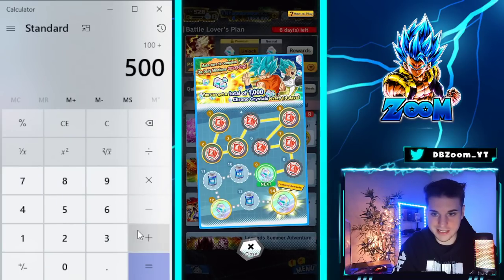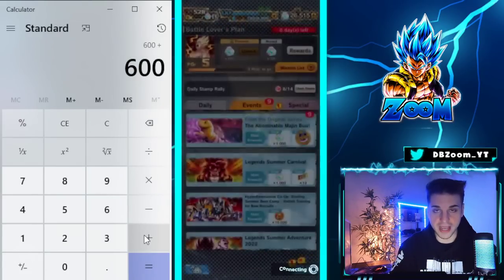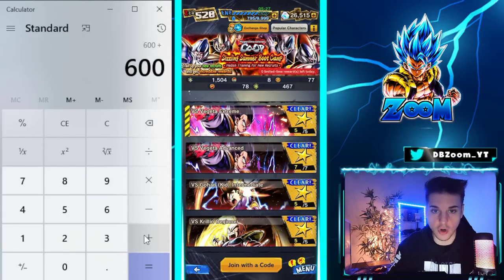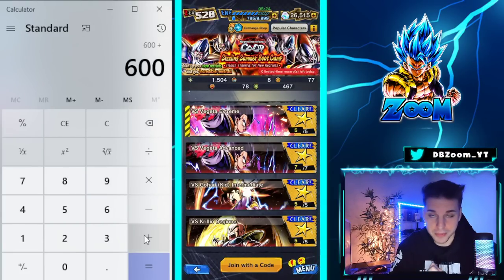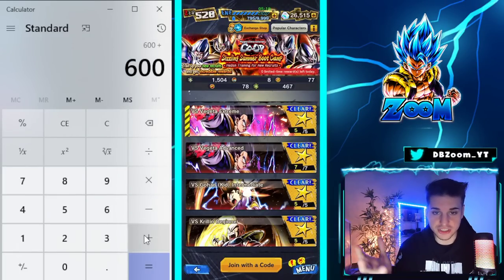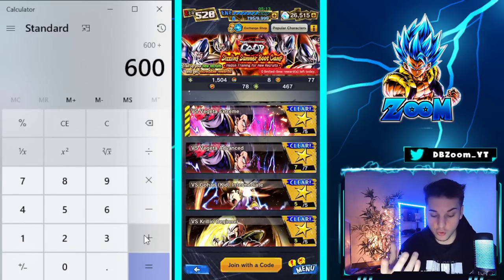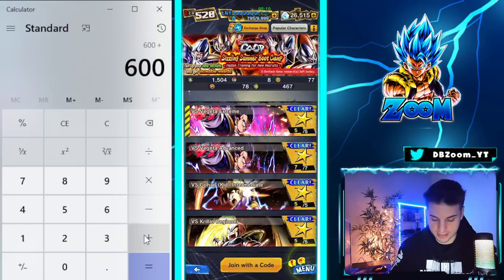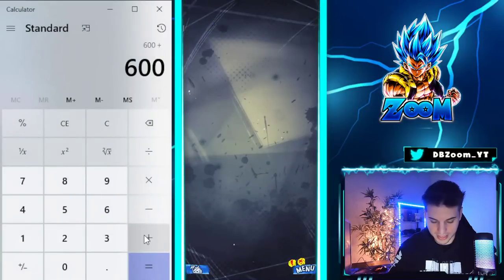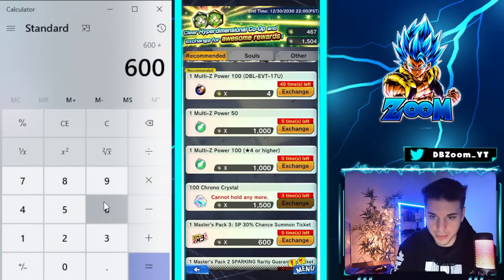We did just get a brand new co-op, which is very interesting. We'll touch on some details because we can actually farm a legends limited Z power within this co-op. For this co-op, we can farm 606 crystals — that 606 easily comes from all the first-time rewards, the measly crystals on the side, and through the shop we can collect 300 using dual coins. So let's book in 606 on top of what we had before.